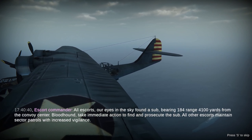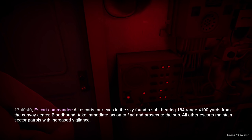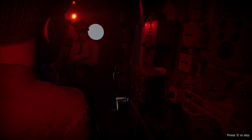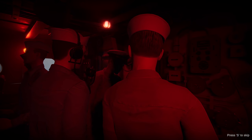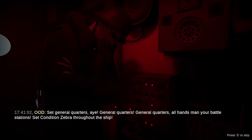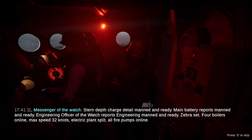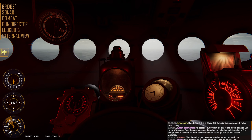Contact bearing one-eight-four, range four thousand one hundred yards from the convoy center. Bloodhound, take immediate action to find and prosecute the sub. All other escorts maintain center patrols, increase vigilance. Bloodhound, roger, moving toward threat as reported. Last contact, last bearing one-eight-four, last range three thousand seven hundred yards. Captain, I — officer of the deck — set general quarters. General quarters, all hands man your battle stations, set conditions zebra throughout the ship.